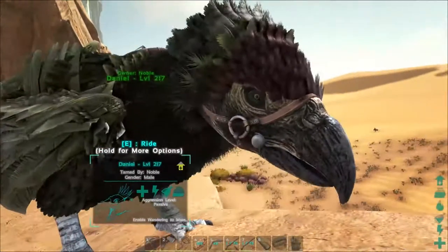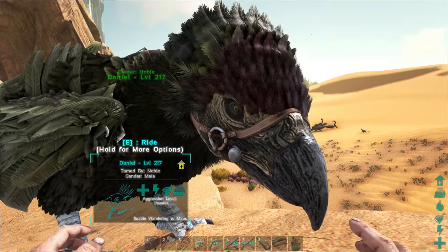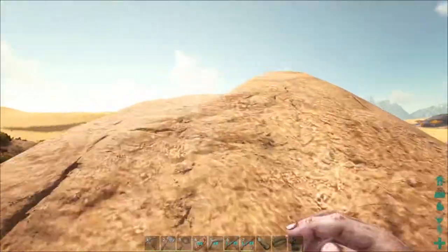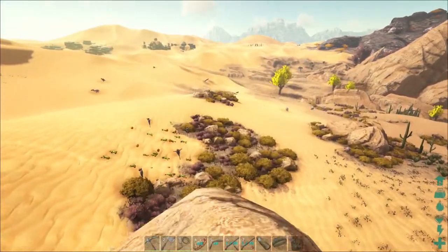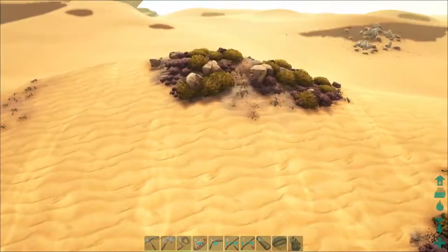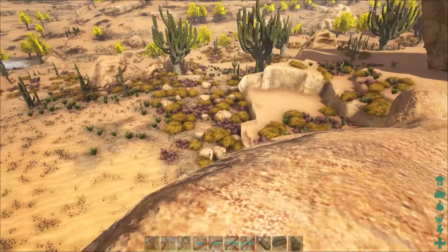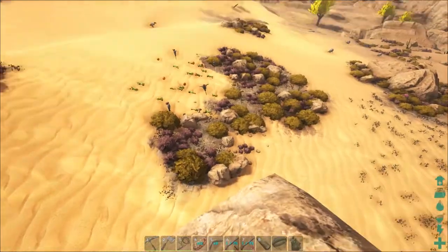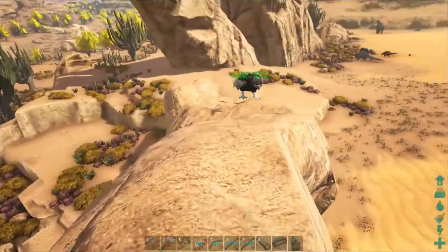Hello everyone, this is Noble John. Welcome to another episode of Arc Scorched Earth single player. Bet you've been waiting for this. Check it out - it's still the Fear Evolved update. We got a change in the scenery. Look at these bushes, they're orange and purple. We got the green trees. We have this little pumpkin patch down here, some scarecrows.